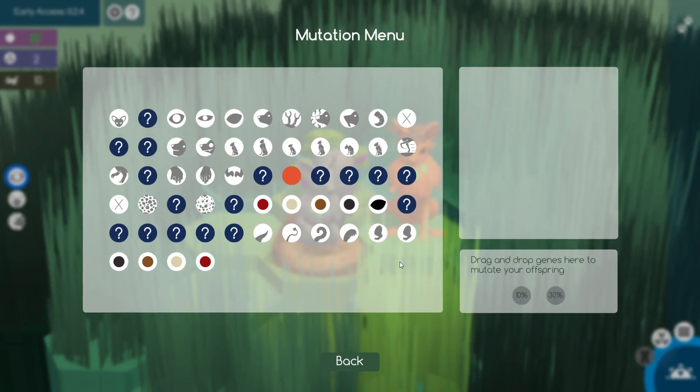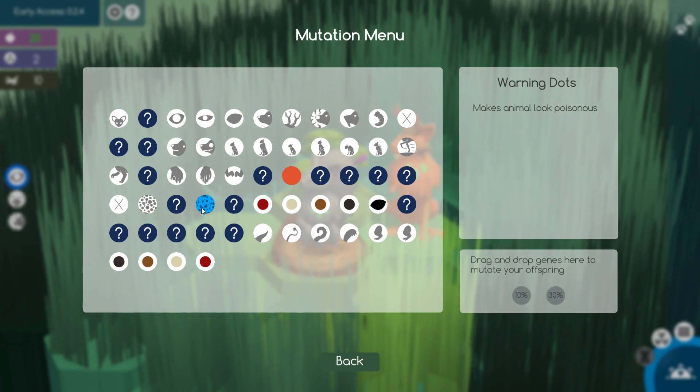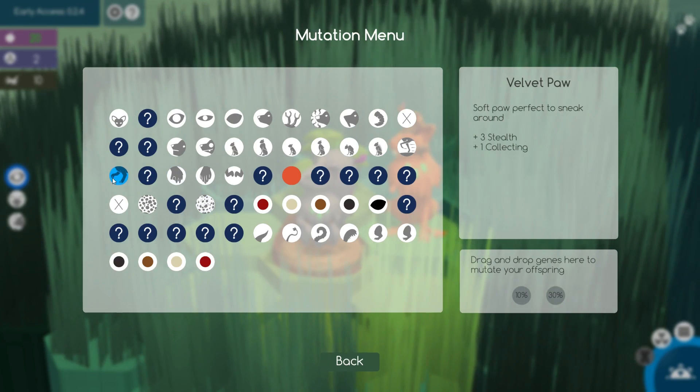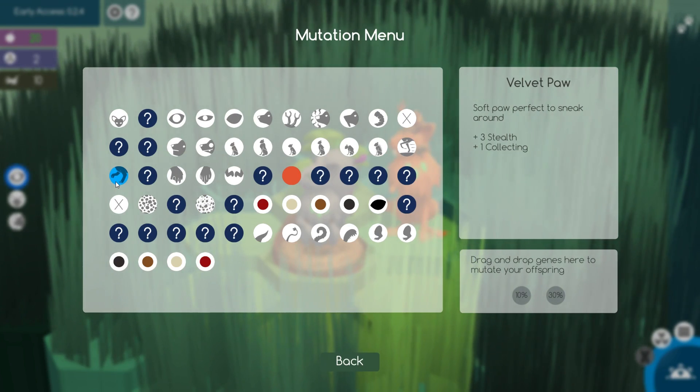There are a few new genes in the mutation menu that we can take a look at, like the warning dots. This actually makes the animal look poisonous, so again something to help us evade those really nasty creatures in the jungle. And then we have the velvet paw too, which gives us a little bit of stealth so we can move around the grass quietly.